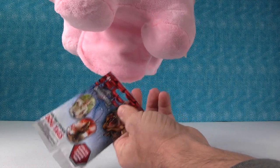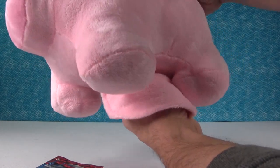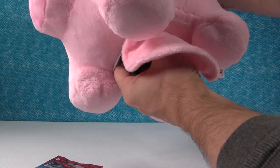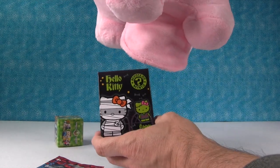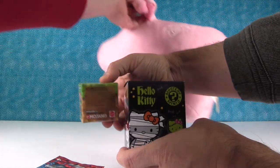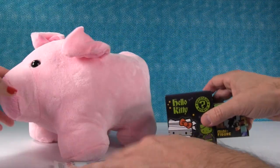Jurassic World dog tags. Feel some more stuff in here. Hang on, let's get it. It's stuck. Ah, there we go. A Hello Kitty Funko Mystery Mini. And Minecraft blind bag grass series. Very awesome.